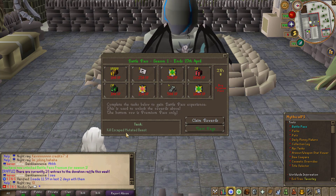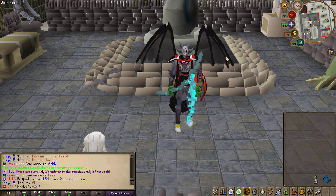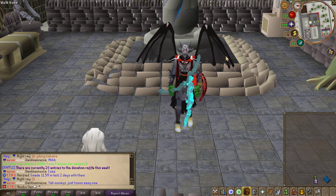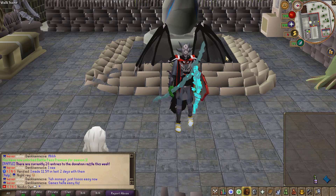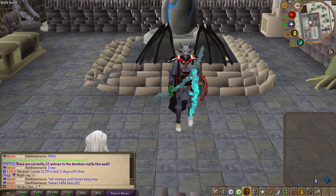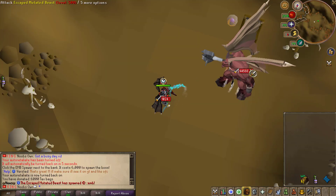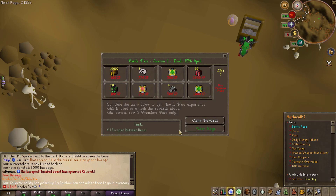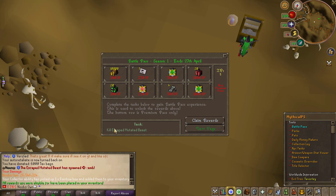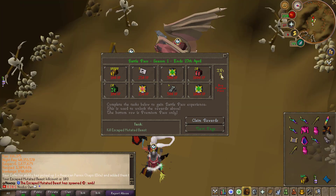The first task we have to do is kill an escaped mutated beast, so we're going to do that now. I'm thinking about doing one hour of completing tasks just to see how far we can get on the Battle Pass. Once I've finished my one hour, I'll ask the owner to unlock all the rewards so we can check everything together. Here we go — this should be the first task. It gave me a rainbow bow, but I believe this should actually progress my Battle Pass for killing the escaped mutated beast.